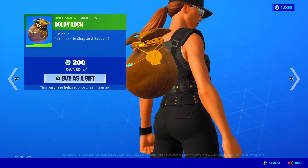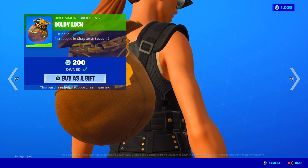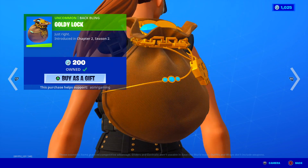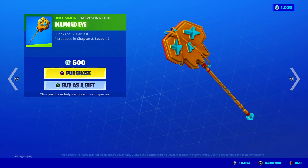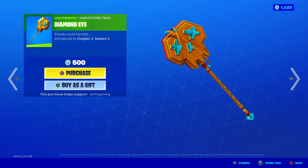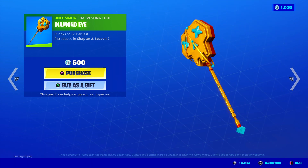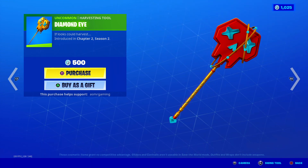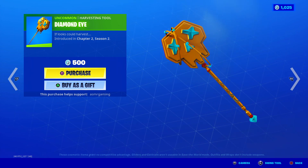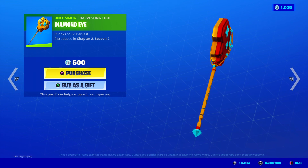Here is her Goldilocks back bling — a nice bag full of golden coins and jewels. Looks nice. Just right. Minecraft diamonds in there. Diamond Eye Harvesting Tool — this one has a nice sound. One side is red, the other side is golden. Looks very beautiful. 500 V-Bucks, not bad, but no unique animation. The sound is okay and the design is pretty cool.